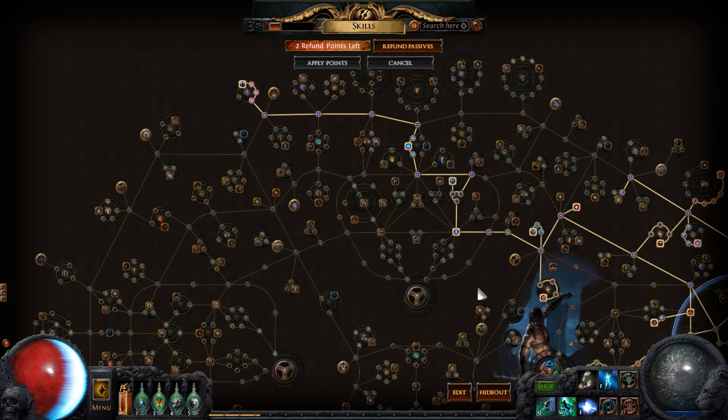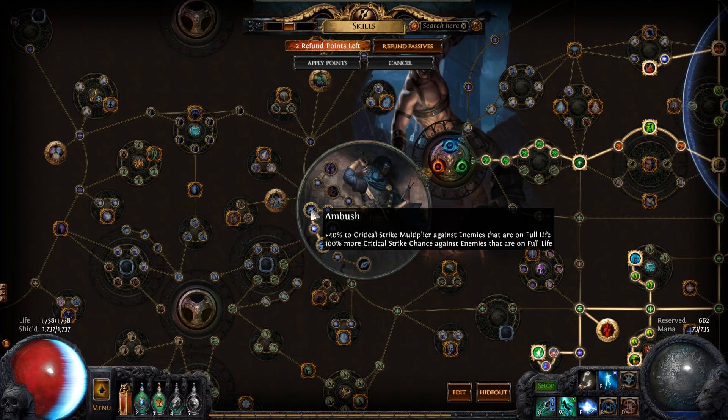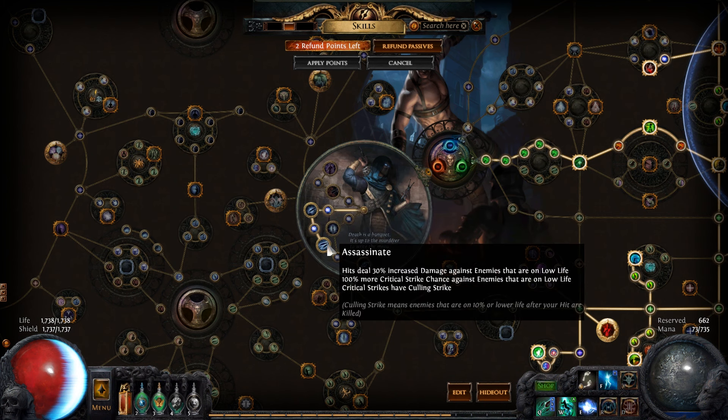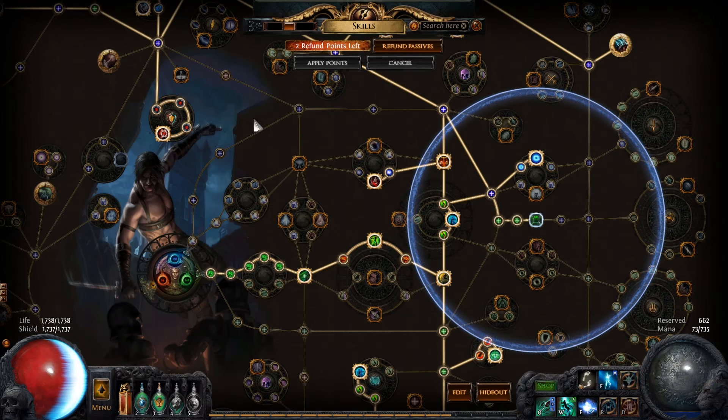While leveling, I used Warlord's Mark to keep my energy shield up so I wasn't dying, but it made the leveling process a lot slower. Especially in Dried Lake I was having a bit of trouble. I'd say don't run League Stones if you don't know you can handle them. Breach is a bit risky — you can run into a pack or a rare inside one that you aren't prepared for and die, losing 10% of your XP. So it's a good idea not to run League Stones in Dried Lake for this build specifically.